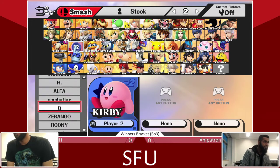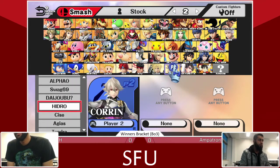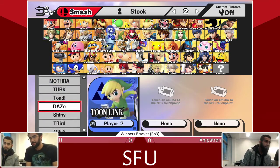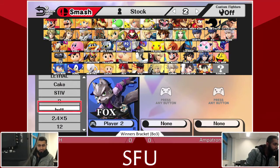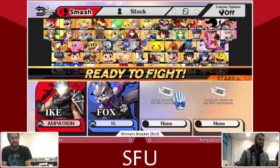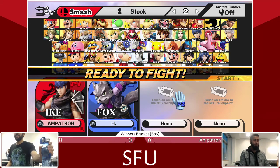Alright, we can see some character selections here. P2 is resting over a coin, sliding over — Fox! We like some Fox. Zero is offering some commentary. Is Fox honest? Well, all the characters are honest. You just have to get good.